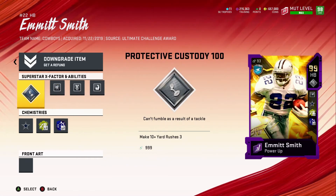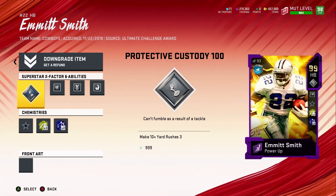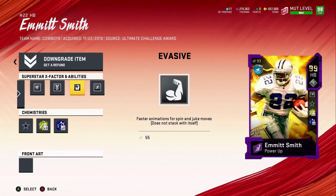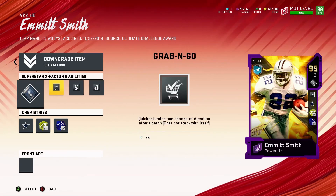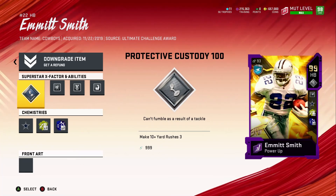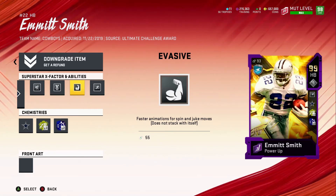You can even put him out at return man and he can't fumble the ball because of Protective Custody. On top of that he gets Evasive, which gives you faster animations on spin and juke moves making you much more effective in the open field. To me, those two abilities — Protective Custody and Evasive — make him the best halfback in the game and my favorite halfback card.